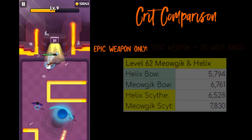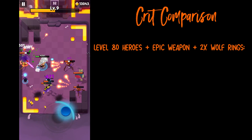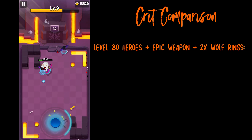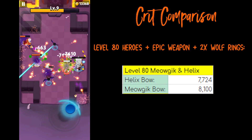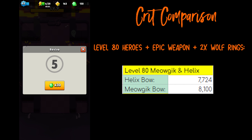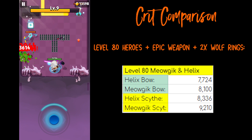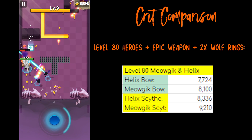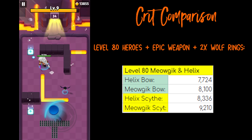Let's try these calculations with the full crit build. We're now adding the two wolf rings that both give you 5% crit chance, and bumping up to level 80, so Helix now has an additional plus 5% crit chance, meaning he has more crit than Miaujic. The result with the epic brave bow: Helix 7,724 DPS, Miaujic 8,100 DPS. The results with the Death Scythe: 8,336 DPS for Helix and 9,210 DPS for Miaujic. The results are still the same as previous, but it's good to note that even with the extra 5% crit chance, Miaujic still deals more DPS than Helix at 50% health.